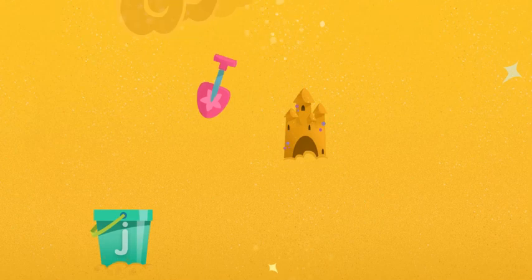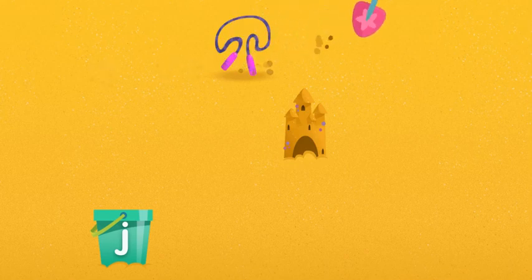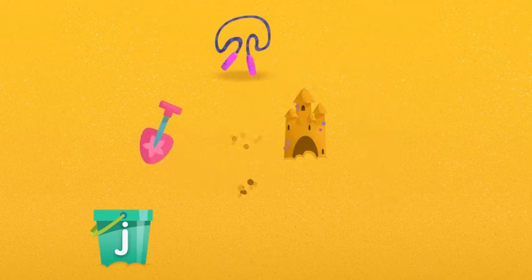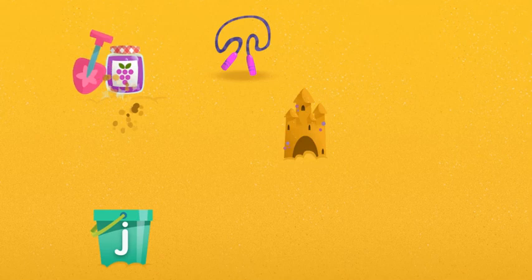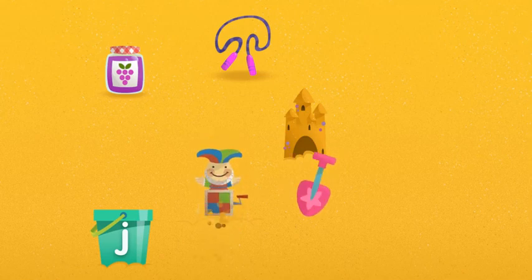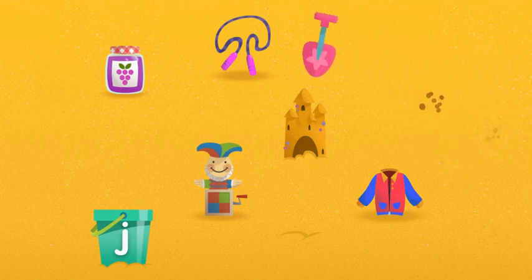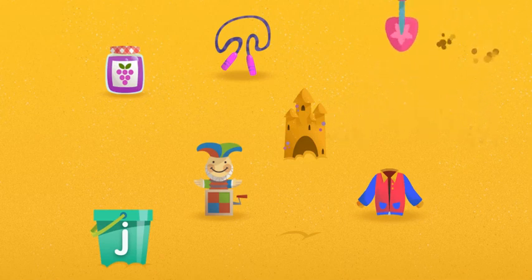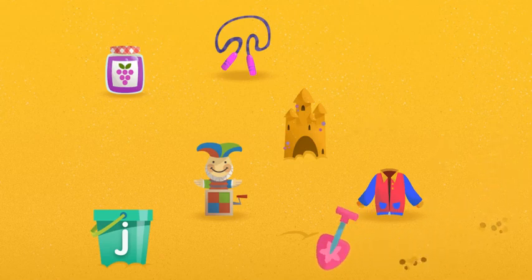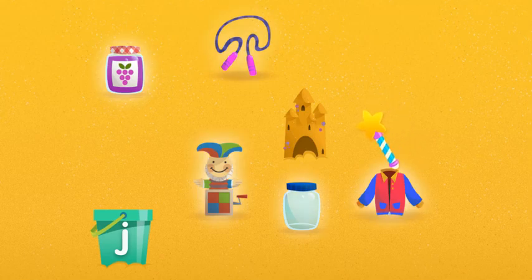Now let's dig for things that begin with the letter J. It makes the sound J. Jump rope! Let's see what else there is. Try digging somewhere else. Jar! Let's dig some more. Jack in the box, keep digging. Jacket! Let's see what else there is. Try digging somewhere else. Jar. The letter J. We found all the things that begin with the letter J.